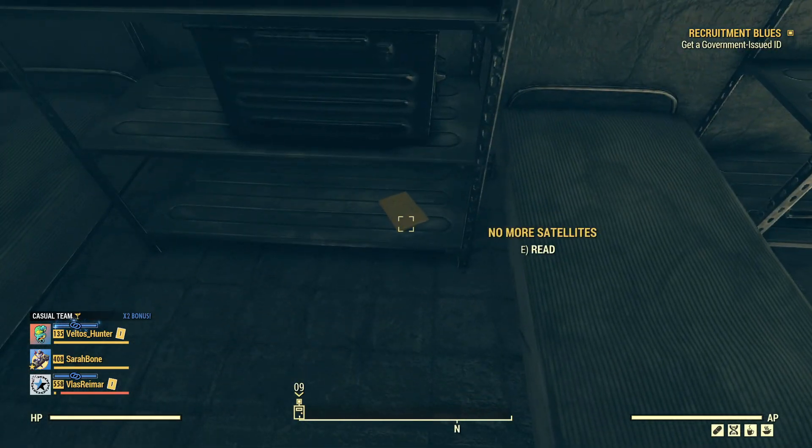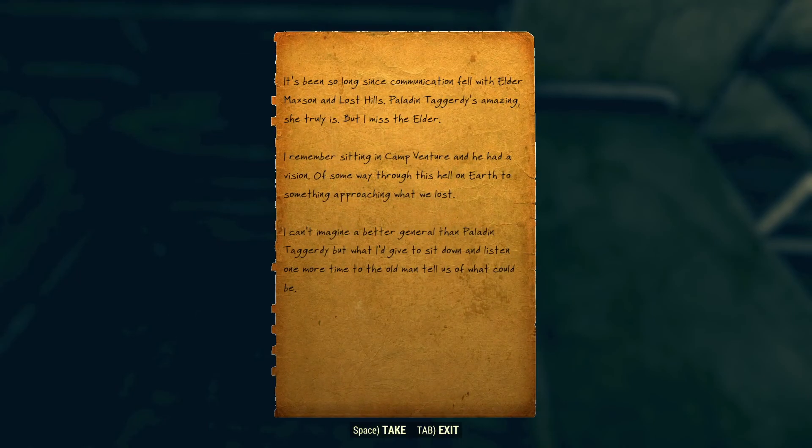There's another note: 'No more satellites. It's been so long since communication fell with Elder Maxson. Paladin Taggarty is amazing — she truly is. But I miss the elder. I remember sitting in Camp Venture and he had a vision — some way through this hell on earth to something approaching what we lost. I can't imagine a better general than Paladin Taggarty, but what I'd give to sit down and listen one more time to the old man tell us what could be.'